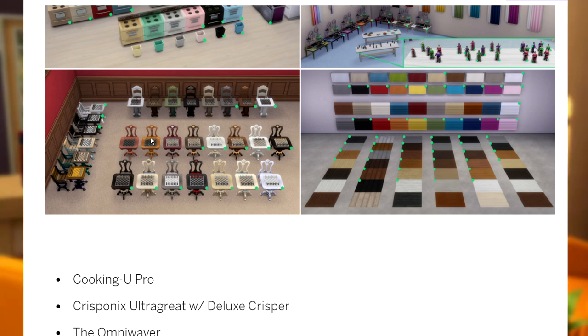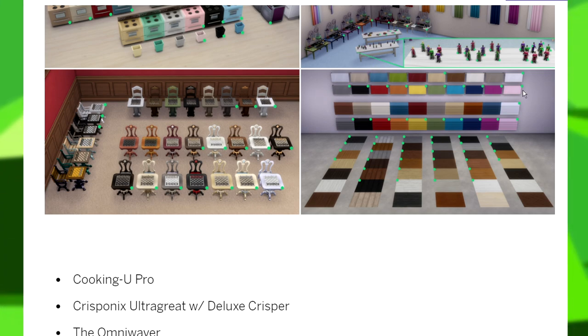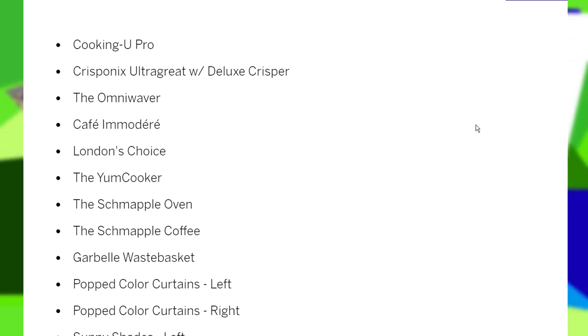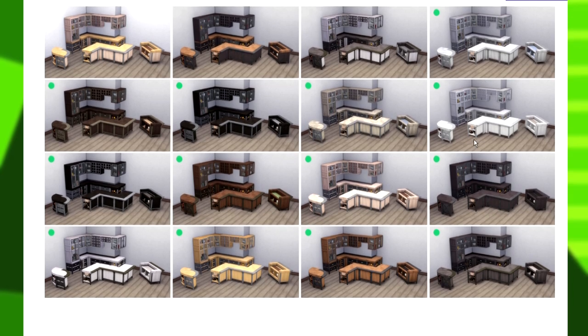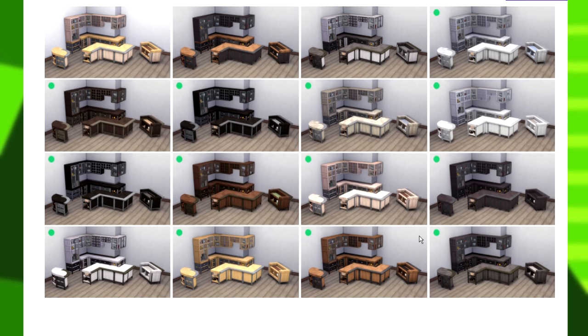Chess tables can now be incorporated more into my game without sticking out like a sore thumb — that's why I never used them before. Over here I'm also seeing some brand new base game flooring, which is really exciting. I wonder if this has been updated for the carpets as well because the sim gods know that was needed. It appears something has been done to the contemporary counters too.